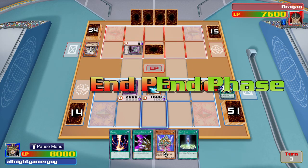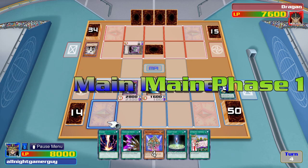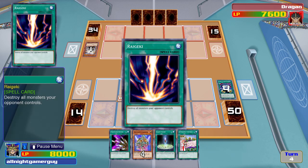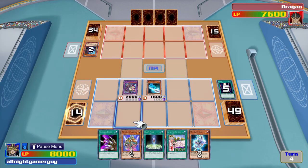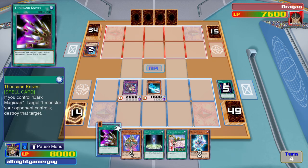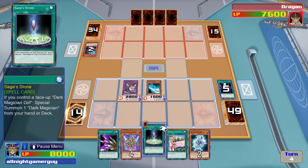Let's see what he's got. I activate Raigeki. And since I activated Raigeki, my Dark Magician's special ability activates. I can draw one extra card. If it's a spell or trap card, I can put it on the field, but if it's a monster, it stays in my hand.